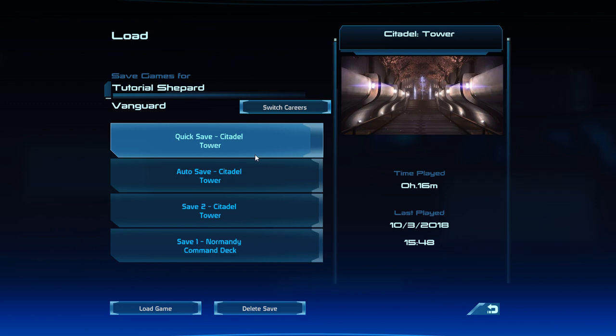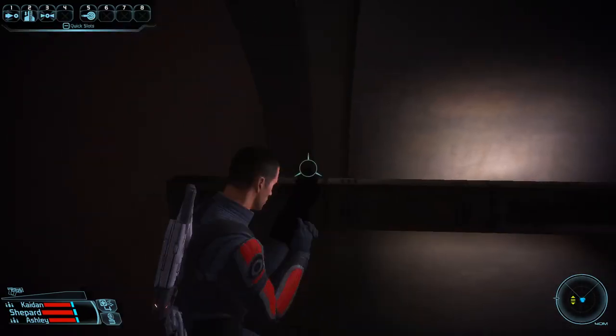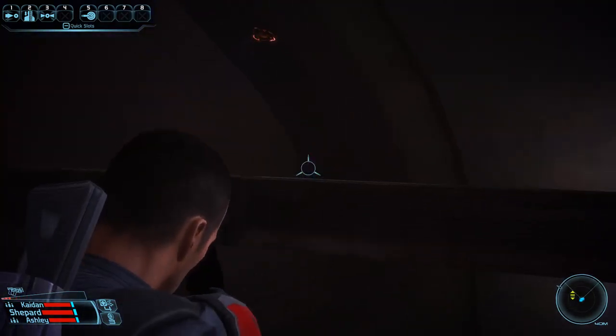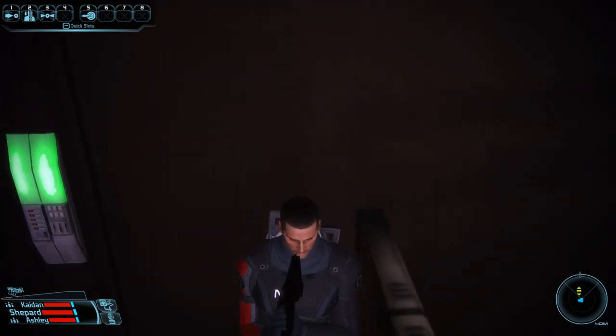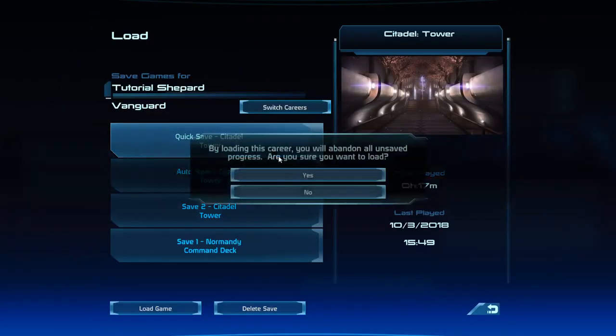A good habit when reloading quick saves is to hold W as soon as you see the mass relay loading screen, since that's when it first starts detecting your inputs and will carry them through as it loads the save. Once we get in and we're in the right position, we want to move to the right so that Shepard is kind of clipping through this hanging thing — his head should be clipping through it. Once we've done that, we quick save and reload again and we should be somewhere we can actually make use of this out of bounds.